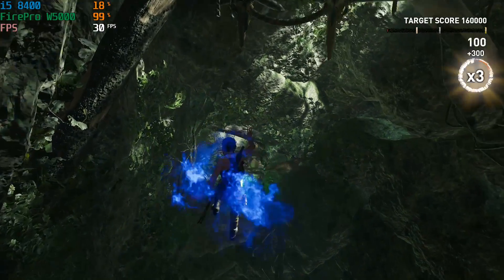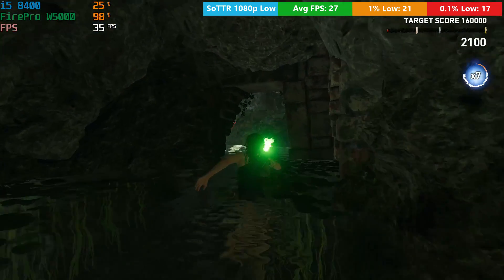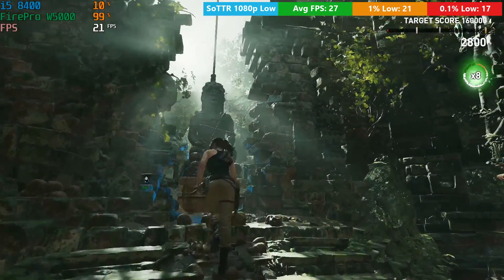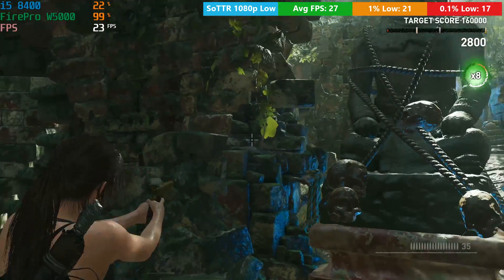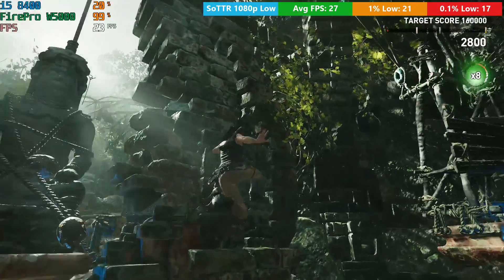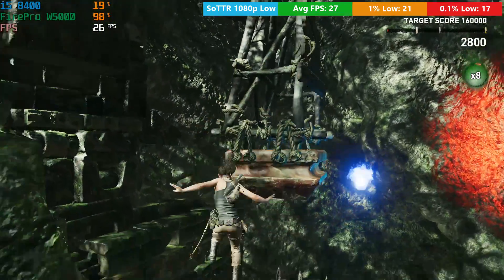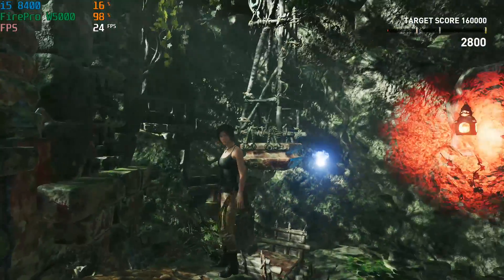It's a similar story with Shadow of the Tomb Raider at 1080p low. Playing through one of the high-score tomb levels, we didn't really come close to a suitable average — it hovered near 30 but couldn't quite touch it. There wasn't much performance difference dropping to very low, and the game looked quite a bit worse. Whatever you do, Shadow of the Tomb Raider isn't going to be playable on a card like this.